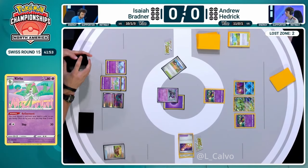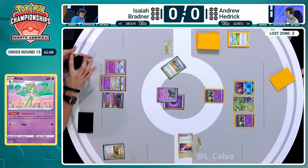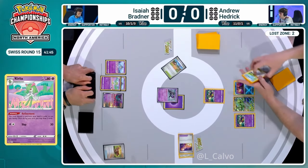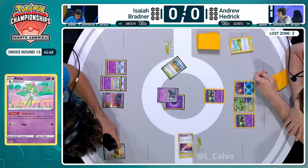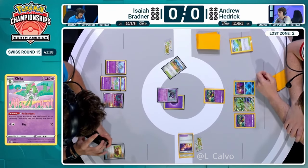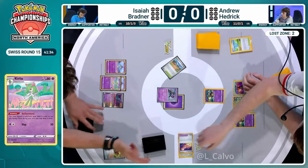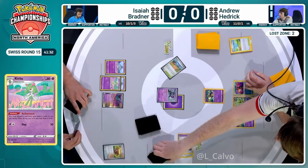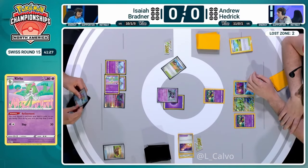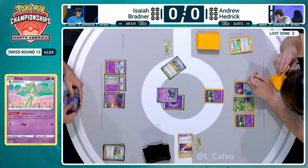I like this - making sure that your opponent, if they're going to take out the Kirlia, they have at least got to jump through the maximum number of hoops. So we've got one Kirlia down, we're trying to search for the second one. We've got the wrong energy on Monkey Dory for now, but it's probably a moot point until we start seeing some damage. There is only one Monkey Dory in the deck, unlike what we saw from Henry's build. So there is an argument to try and protect that one, get it out of the active by the end of the turn.